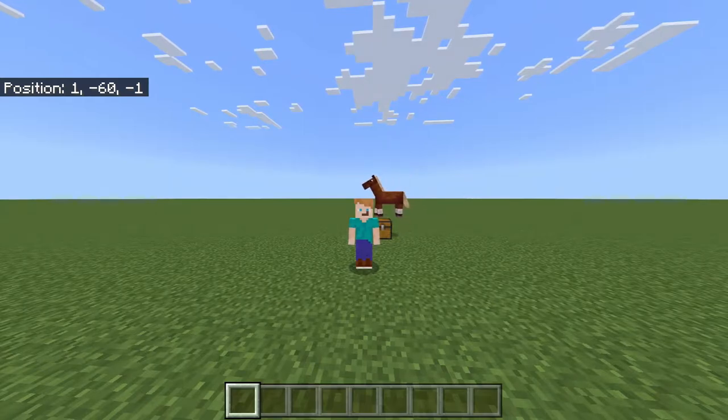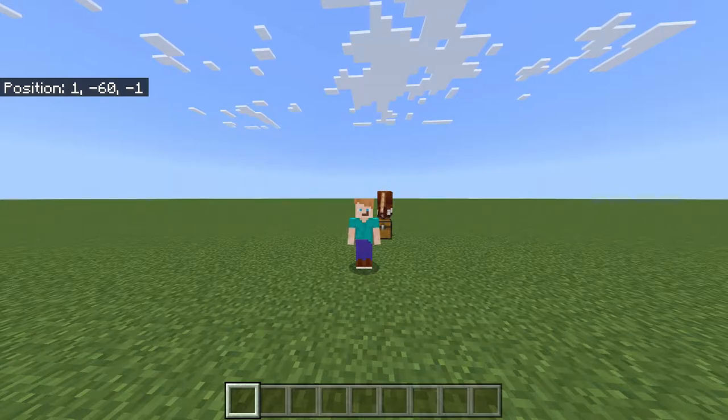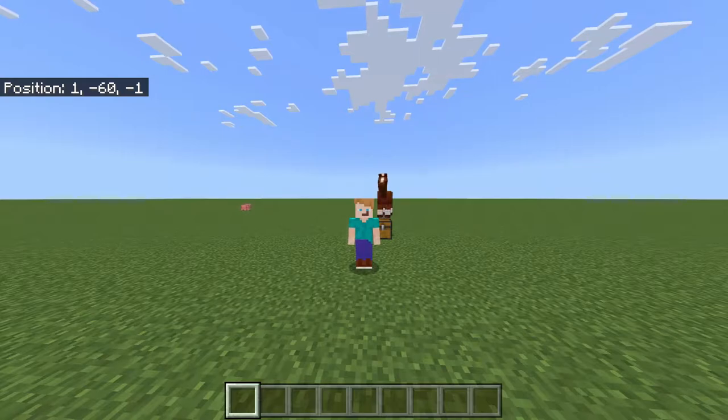In the last episode on our survival realm, we built a sheep slash wool farm. Essentially it's an automatic farm that collects sheep's wool — a great way of collecting colored wool so you can go around decorating your world, whether it's big builds, carpet in your house, decoration in general. It's a great little farm to build.